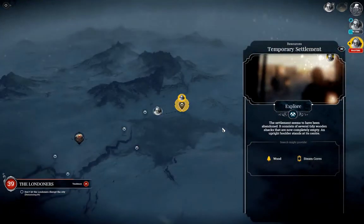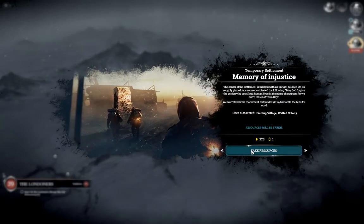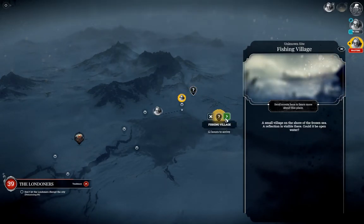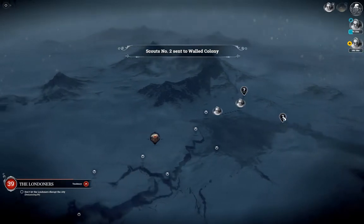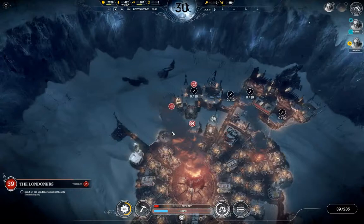Now that I've steered the second team over there — a temporary settlement, so more steam cores, yes. Take them. This one can go to the world of colony, and the other one I send further to the east, and then this one can already move back and pick up a few other things.